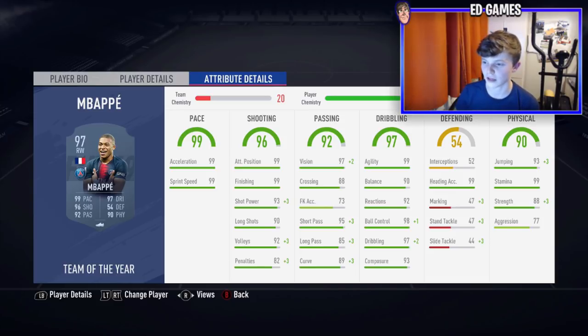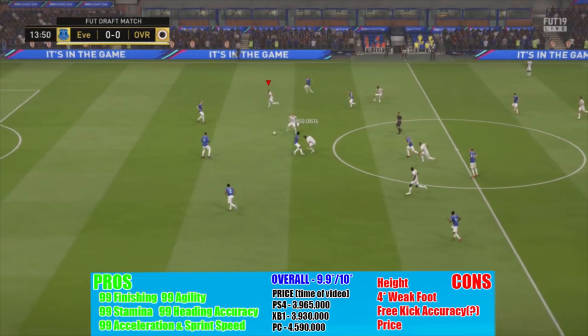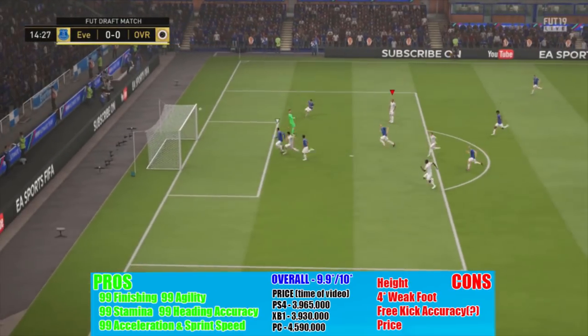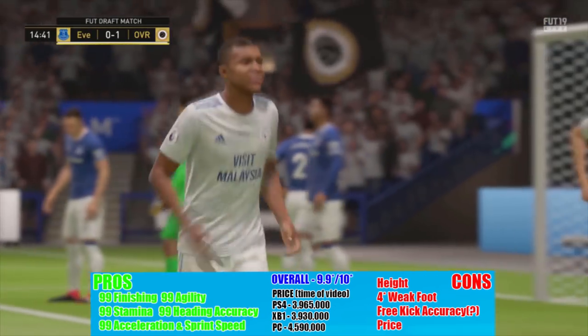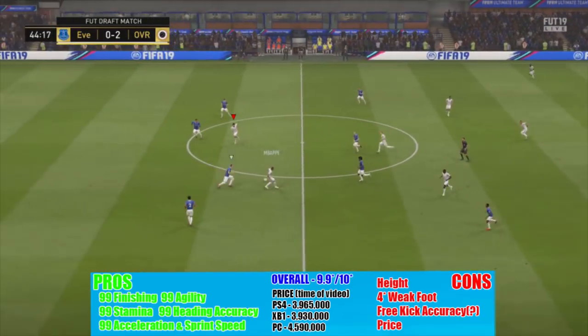His agility and balance together make his skill moves incredibly quick — he is a quality player. On screen you'll see Mbappe's card as it was in the concept before the draft gameplay. Also shown are some of his best and worst stats, his overall rating, and his price. On Xbox he's around 4 million — I haven't checked PlayStation — but obviously that can change as Team of the Year players get bought and sold quickly.